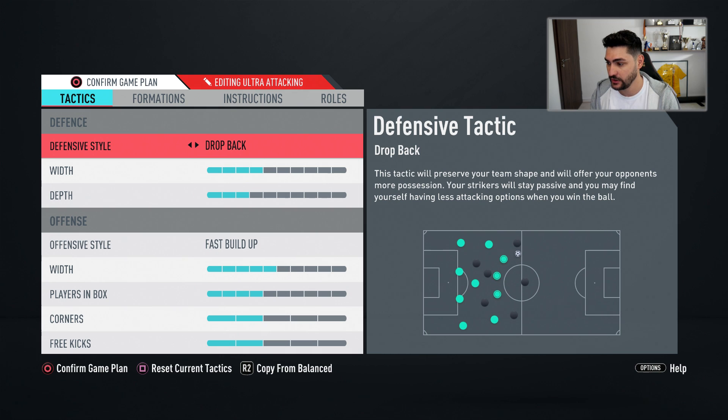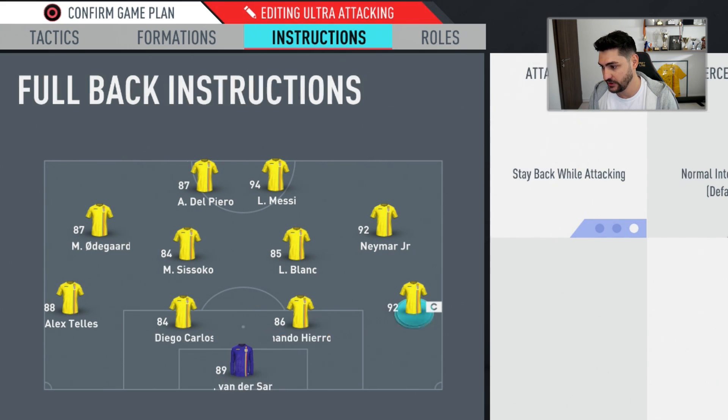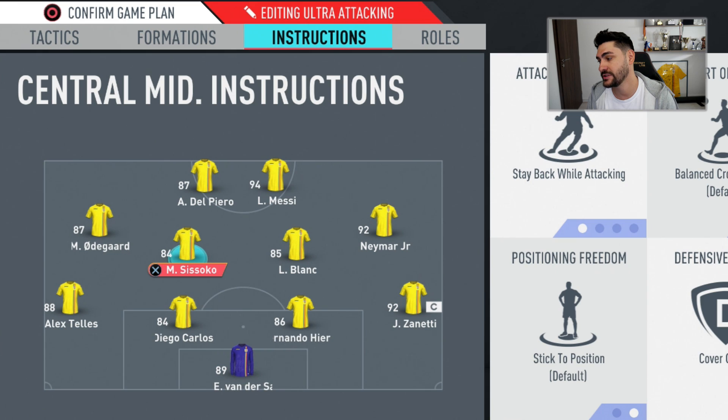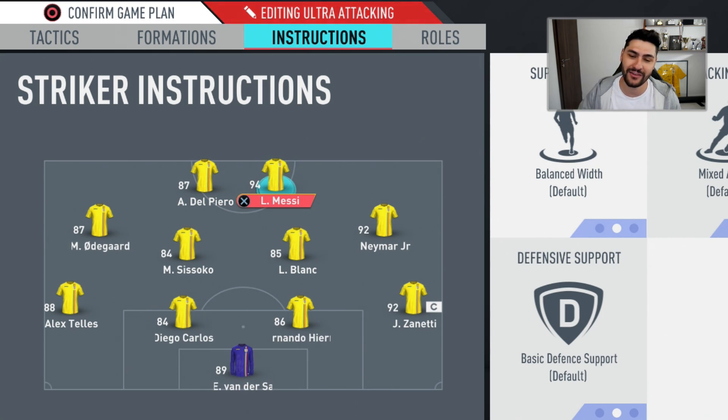Now for the 4-4-2, these are the tactics. They're very similar — I think they're essentially the same as the 4-2-3-1. The instructions: stay back while attacking for the fullbacks, cover center and stay back while attacking for the more defensive CDM, and Laurent Blanc will have only cover center. With fast build-up, all your players will go forward in attack.